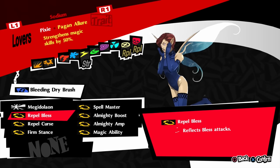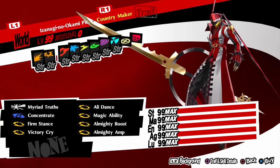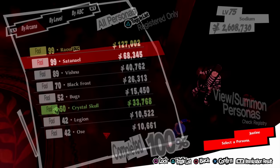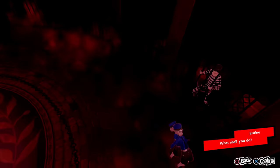We need to pass down the strongest magic trait to Pixie. The strongest trait is from Izanagi no Okami — Country Maker — but we can't pass it down because it's the World Arcana and can't fuse into anything else. So the second best is Centennial's Pagan Allure, which increases magic attacks by 50% — both AoEs and singles. So we need to pass Pagan Allure to Pixie.